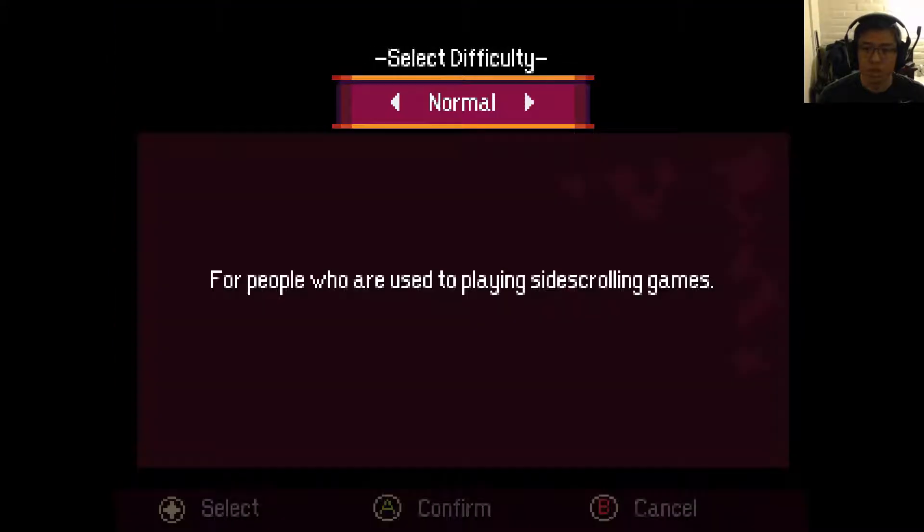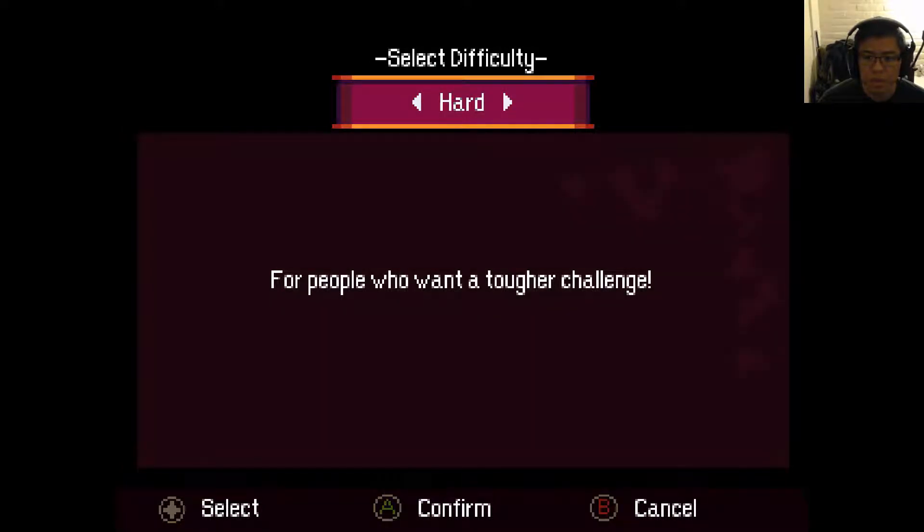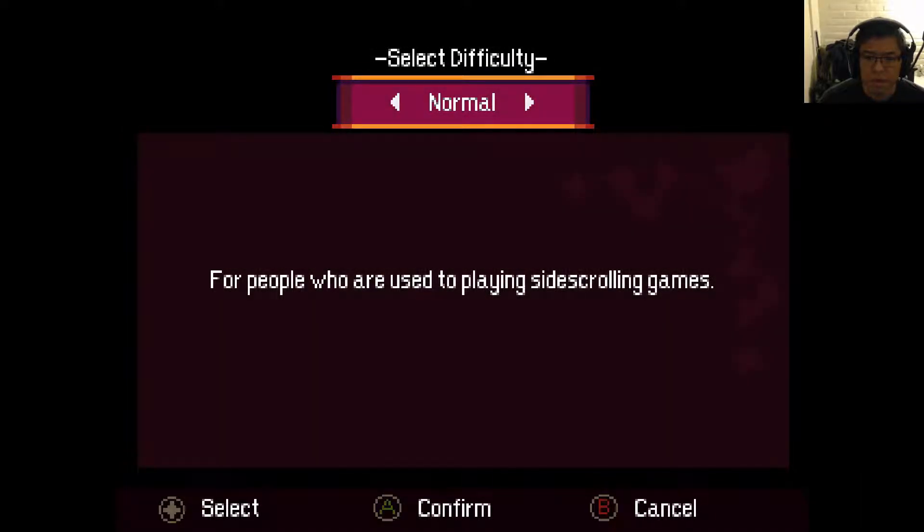We've got to keep the controller — that's why we use it. Normal difficulty for people used to playing side-scrolling games; people who want a challenge can pick hard. We'll play it on normal. We don't want to play hard.